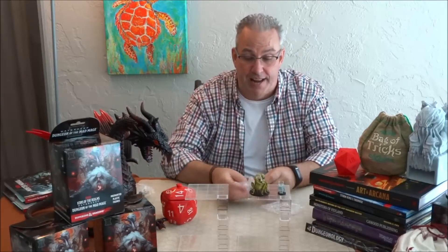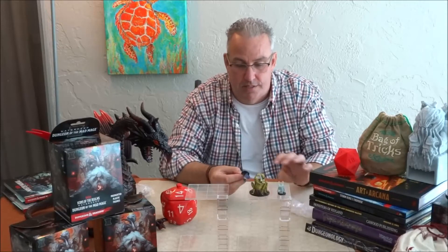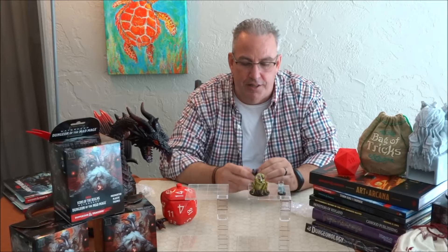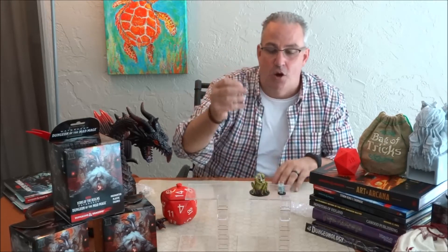So Flumph — pretty nice pull, very happy. Next miniature is — ooh — Human Paladin of the Oath of Vengeance. Very nice. I don't have information on this one. The Paladin, I believe, is in Xanathar's Guide. That Paladin might be in there. Let me double check just to see if I've got the information — it may also be in a new book, a bit more detail. Yeah, I believe it is.